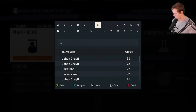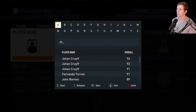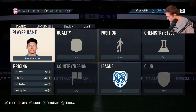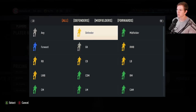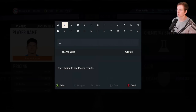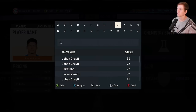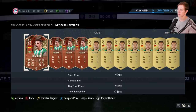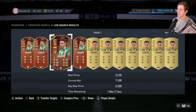How do you spell that? J-O-A-Q-I-N. Where's the Q? I can't tell if that's it — that might not be it. There we go, there it is. Right wing, 87 overall.